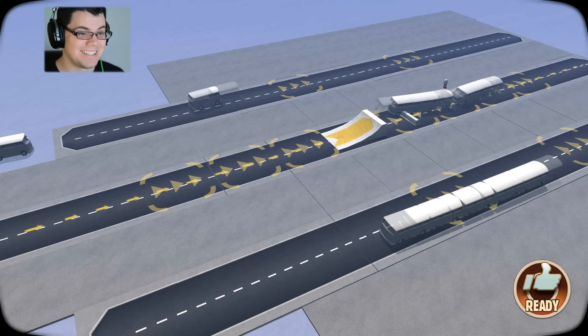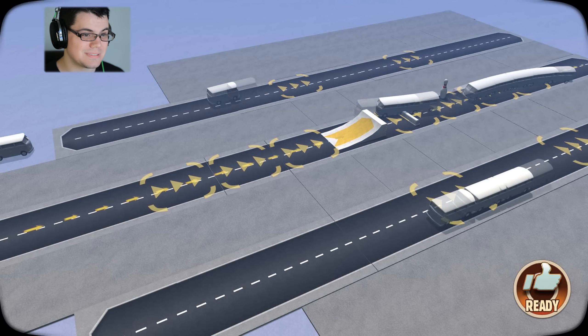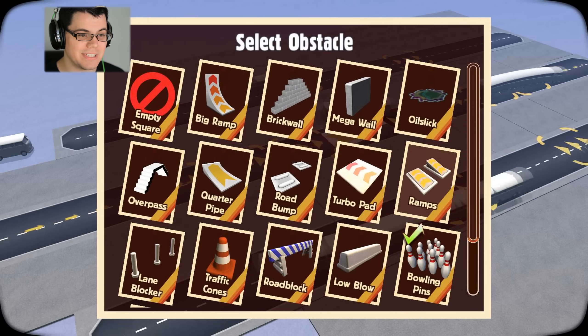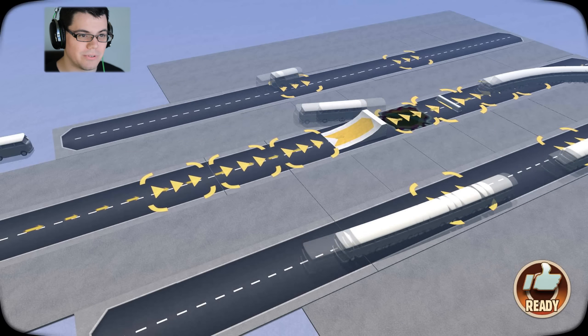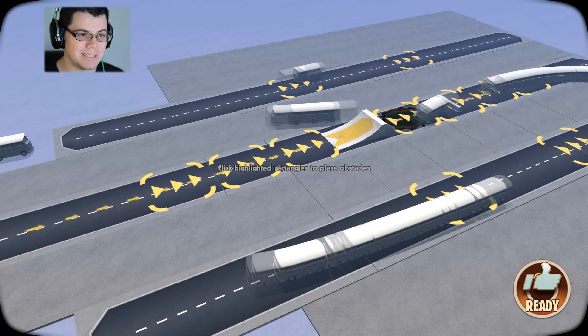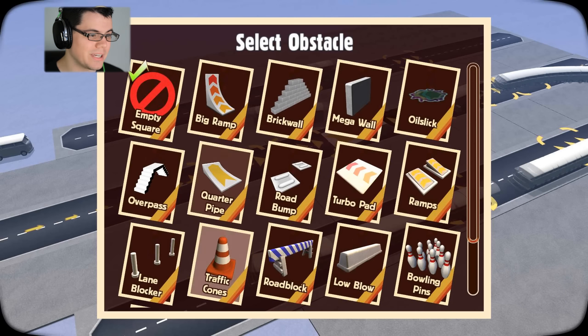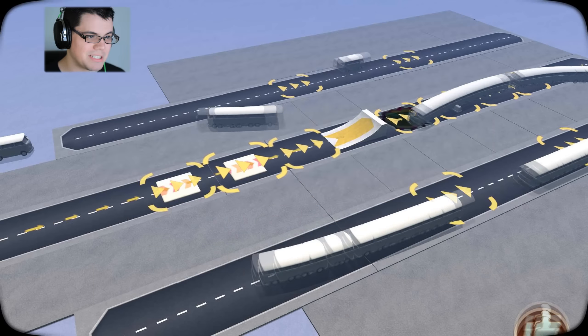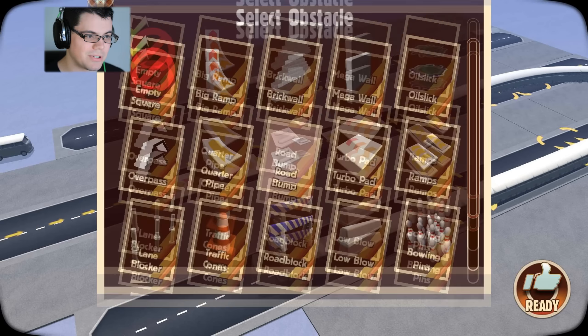Let's do that again. Low blow — it's not doing anything to them. Oil slick — okay, apparently they don't care too much about that one. What if I put a low blow there? Whatever, that'll work. I think I'm going to add some turbo pads just to make sure my skateboard gets up to speed, because obviously giving yourself a kickstart while you're doing a handstand — let's do it!